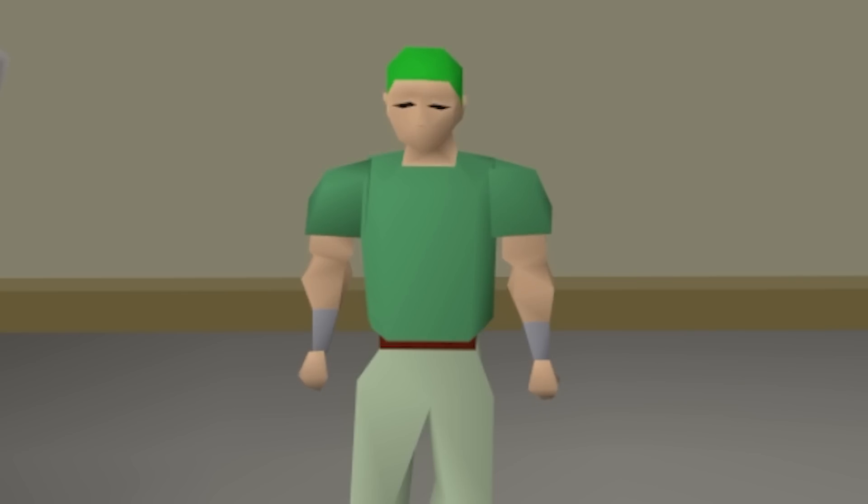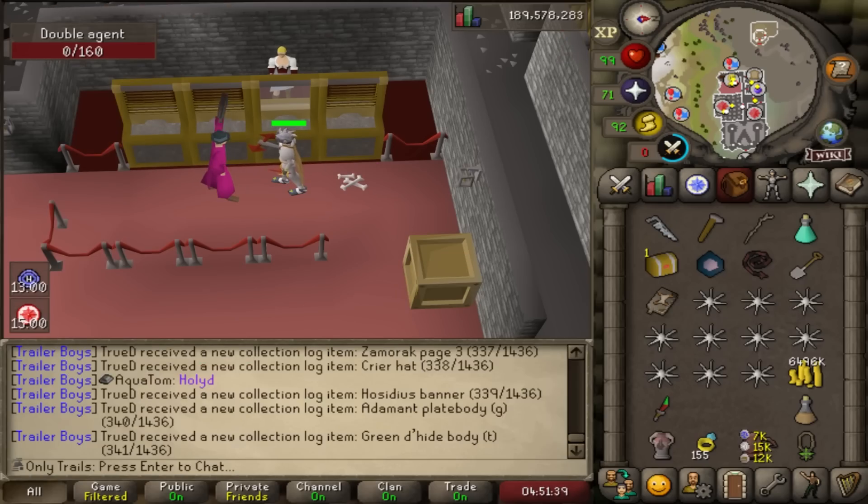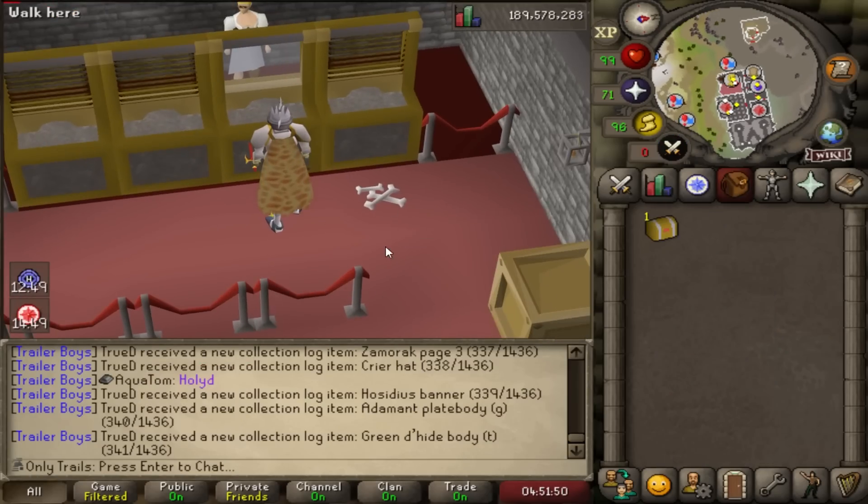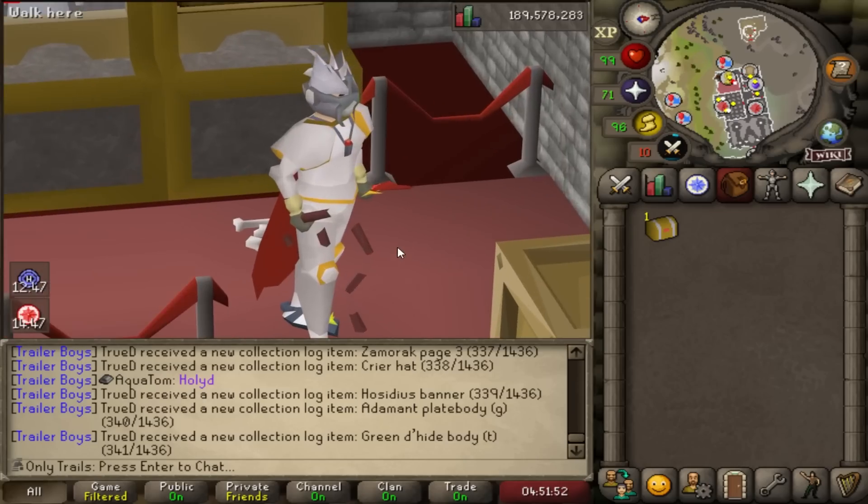Let's make sure that never happens again and build our very first master clue stash unit. The mystic bottoms are nicely tucked in there — no more hackers on my account are going to get that thing. Just to clarify if the joke wasn't clear: I did lose them in the wilderness. There's the master clue casket. We're inclusive here on the OnlyTrails channel. Let's see what we get.